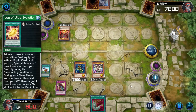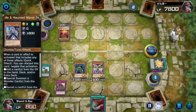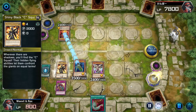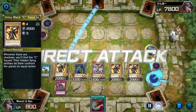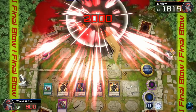I summon the Perfectly Ultimate Great Moth, and to top it all off I draw into Giant Ballpark. They negate it, which doesn't really matter, because with Giant Ballpark I can send my normal insect to the grave to special summon all three of them and wipe them out from 7,800 life points. And that is a Weevil deck beating Dragon Maid.